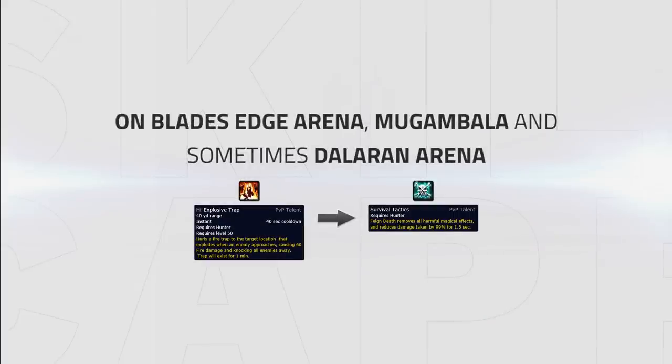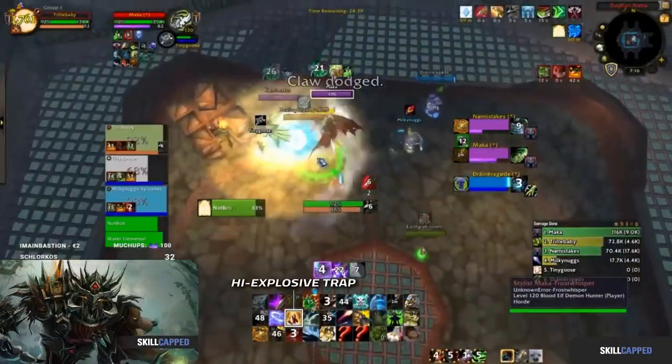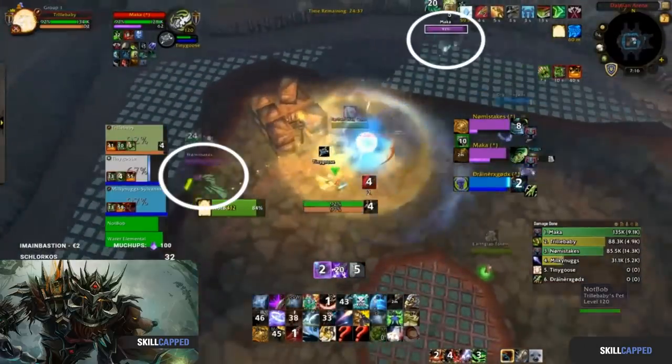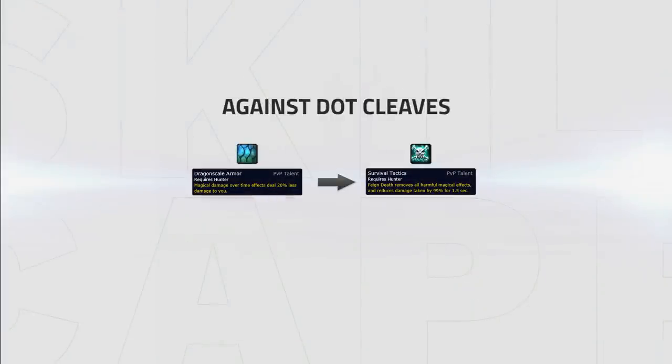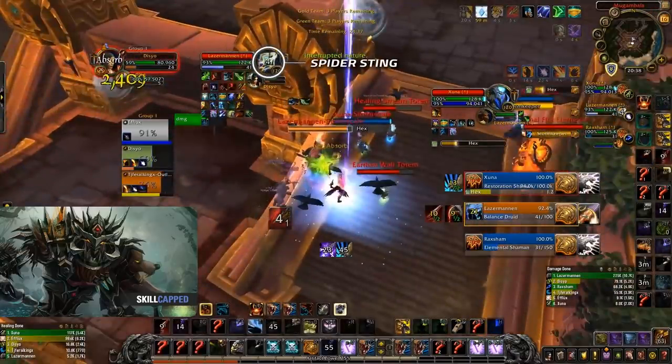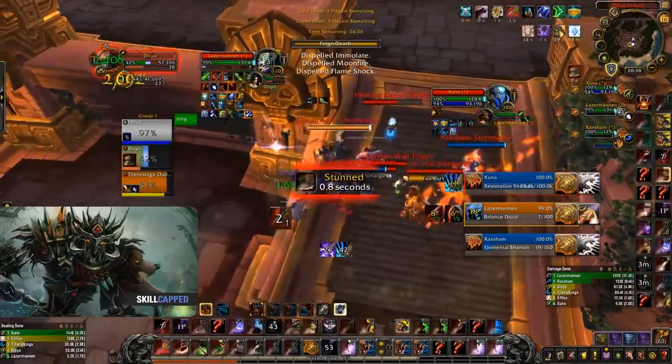High Explosive Trap should be picked instead of Survival Tactics on maps like Blade's Edge, Mugambala, and sometimes Dalaran if you're not going to be the kill target. On those maps, High Explosive Trap can be used to knock players down to peel for your team or to knock the enemy player away from their team. Dragonscale Armor should be picked instead of Survival Tactics versus dot cleaves like Affliction Warlocks and Shadow Priests — this talent isn't used often currently but will make its comeback if more warlocks appear. Spider Sting should be picked instead of Tracker's Net versus double caster teams, as it silences a caster for 4 seconds after using an offensive spell while Spider Sting is active on them.